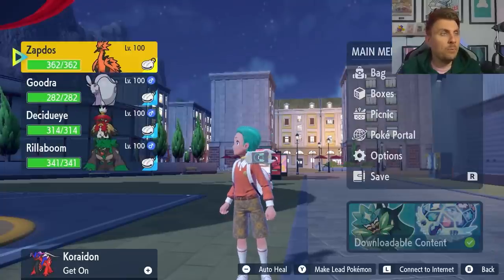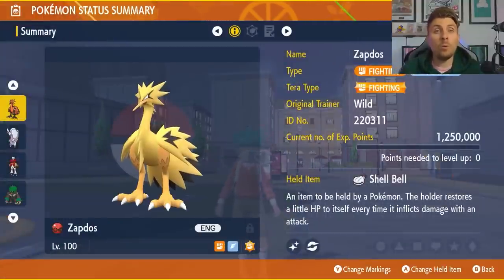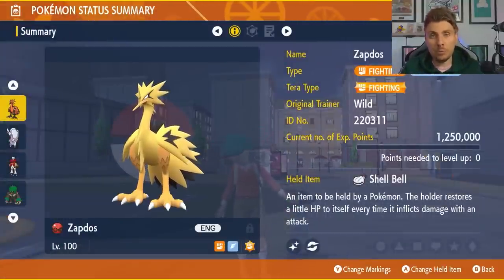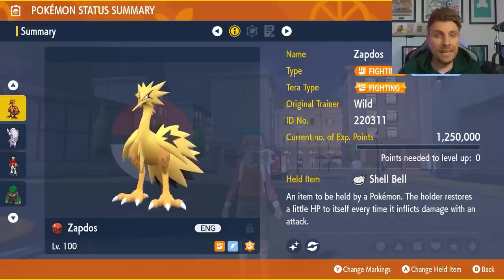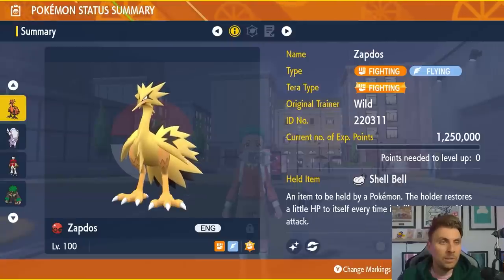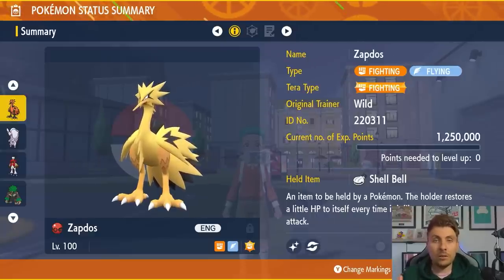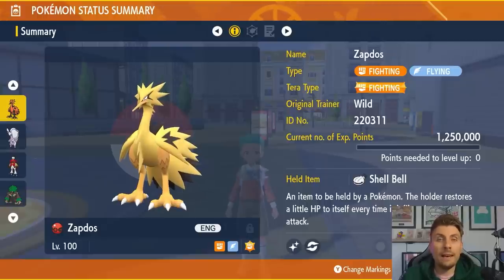The Pokemon featured today include those transferable from Home as well as reliable ones from the first event. The first Pokemon is Galarian Zapdos. All Pokemon featured will be level 100, and the EVs, IVs, and movesets will be in the description. Galarian Zapdos has the Fighting Tera type and the Shell Bell as its held item.